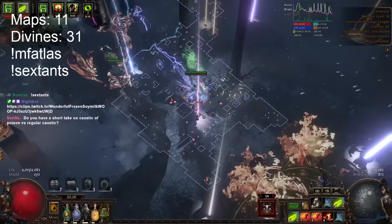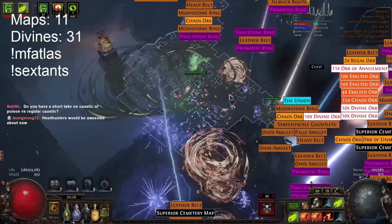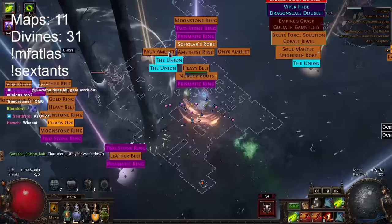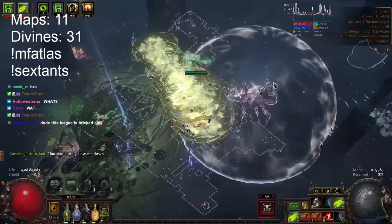Bosses only spawn in tier 78-plus maps. You may have noticed I'm running T7 cemeteries and wondered why. This is the core part of the strategy — by running lower maps, we make the maps easier so we clear them faster, but we also eliminate bosses from the spires. So we only get spires as an option. We eliminated the troves, and now we eliminate the bosses, which means we only get spires.